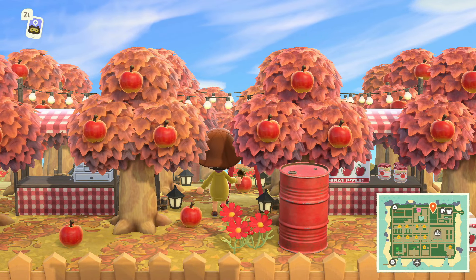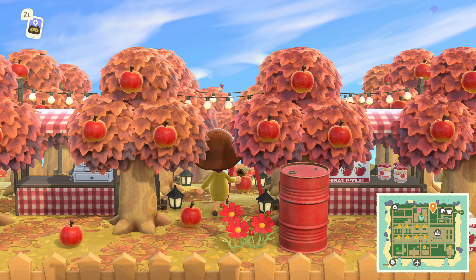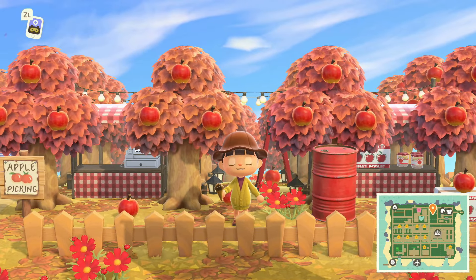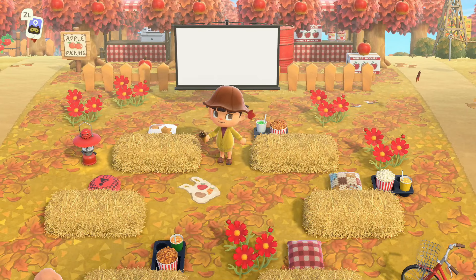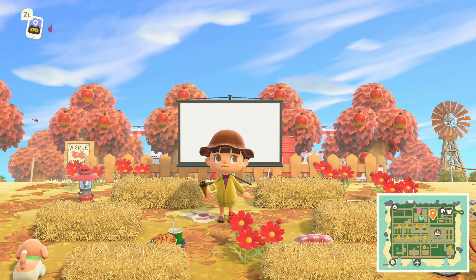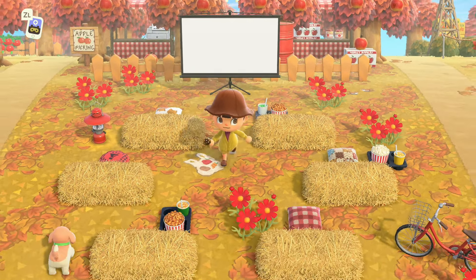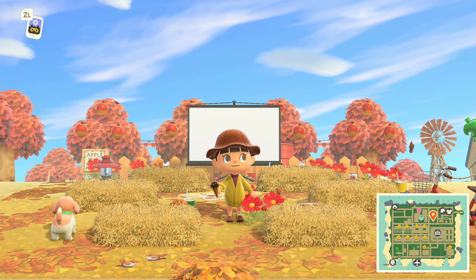There's a little cash register where you can pay, apples all over the ground, preserves and things you can buy, leaves all over the ground. I bet that looks so pretty at night, all lit up — that's incredible. And then in front of it there's a movie-in-the-park area! Look at the hay bales set up, little bags on the ground, little pillows, snacks. It's so cute and the photo opportunities on this island are ridiculous.